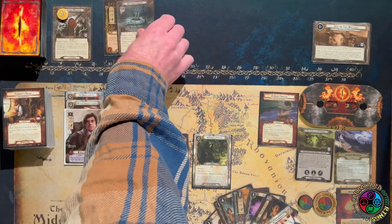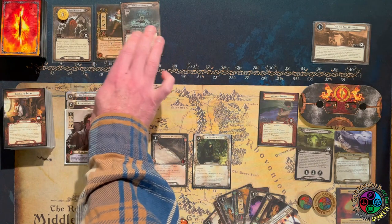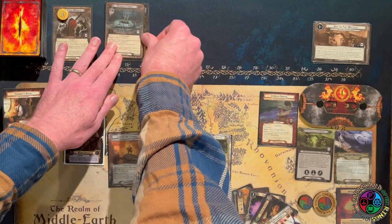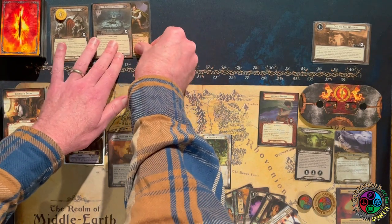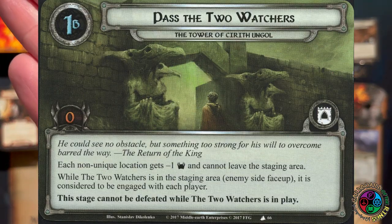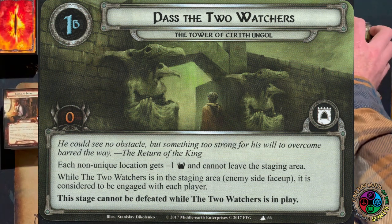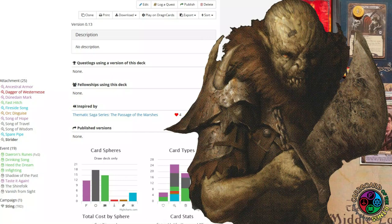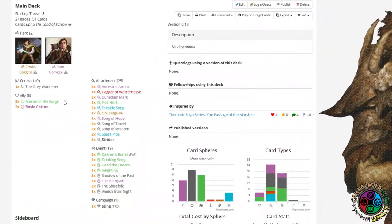Frodo's in the topmost chamber and we're not going to be able to draw a card on our first turn thanks to Gandalf's delay. Sam is plus one defense, he's the last of the company, and he has the ring. Looking at 1B: zero progress needed. Each non-unique location gets minus one threat and cannot leave the staging area. While the two watchers is in the staging area enemy side face up, it is considered to be engaged with each player, and the players cannot advance while the two watchers is in play. And then I lost the next three games.